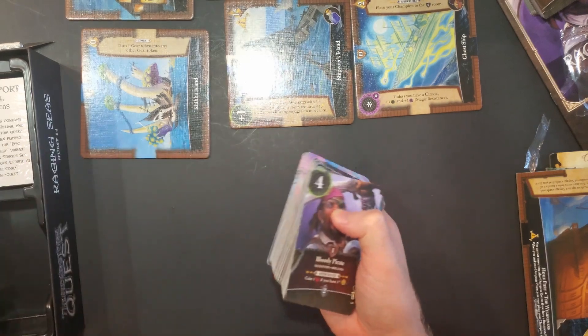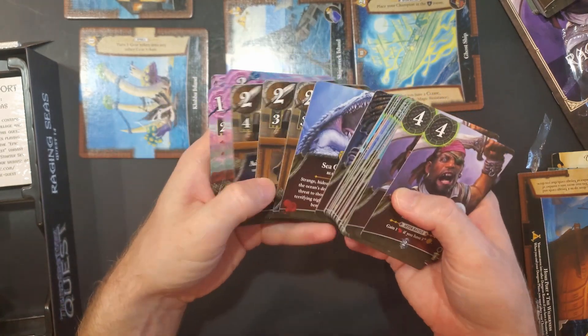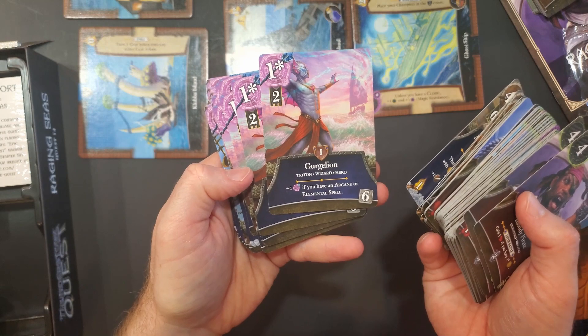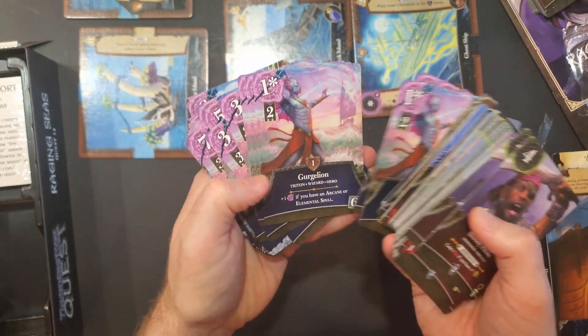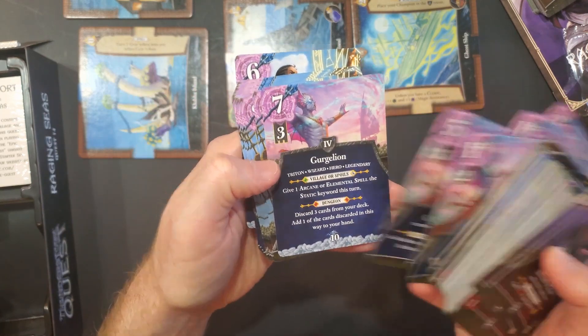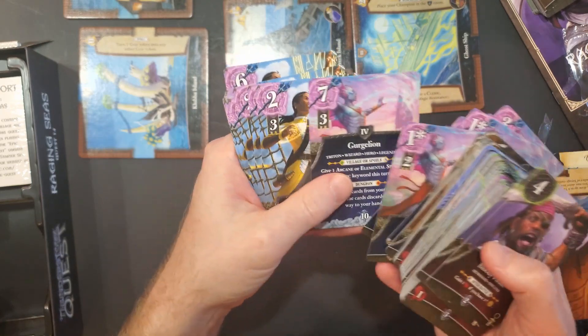And these are going to be the guys you're going to fight — looks like brigands or something. Let me show you the other guy real quick. Gurgleon — he's just a wizard. And here's his level two card, and here's his level three. And then each of them has a four as well.